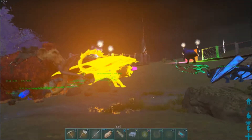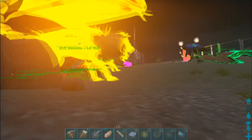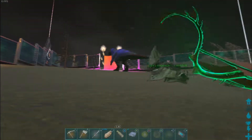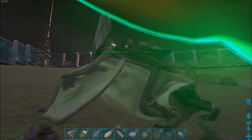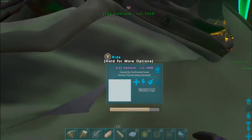The yard looks a lot less full, just because I have everyone lined up neatly and tidily. The wyverns are over in the wyvern hangar. We're at 79%!